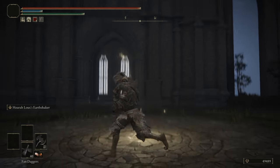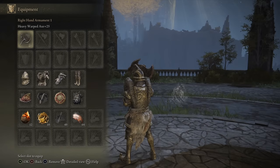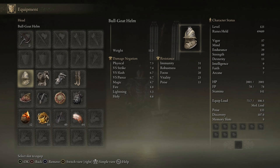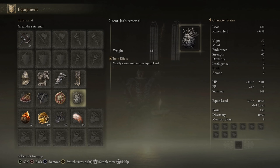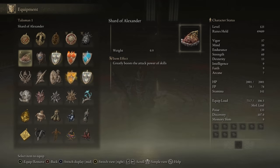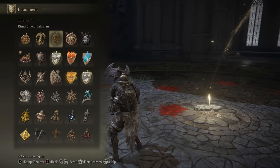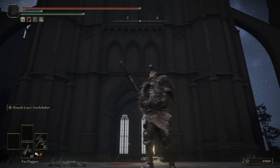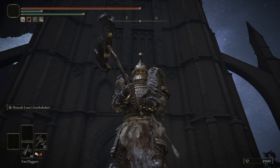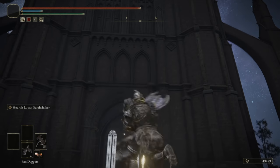Those are all the battles for today with the warped axe — I hope everyone enjoyed the showcase. It performed very well with the amount of poise we had; they worked well together. Stats are on the right for everybody interested. Armor is full bull goat with great jar's arsenal, crimson amber medallion, bull goat talisman, and shard of Alexander — which I swapped sometimes for the ritual talisman when testing trades. Comment other weapons below — I've had a fun time with all the recommendations. Until next time, see you guys for the weapon showcase videos!